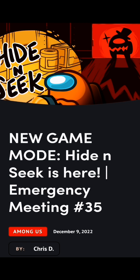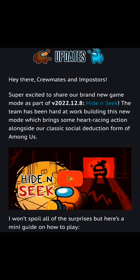The most recent post on their website: Among Us, December 9th by Chris D. New game mode — Hide and Seek is here, emergency meeting number 35. Hey there, Crewmates and Impostors, super excited to share a brand new game mode as part of version 2022.12.8: Hide and Seek! The team has been hard at work building this new mode which brings some heart-racing action alongside the classic social deduction form of Among Us. There's a video posted on that devlog — I'll leave a link in the description. They say: I won't spoil all the surprises, but here's a mini guide on how to play.